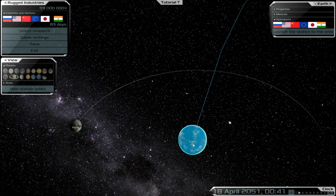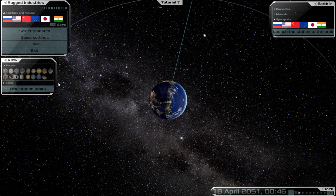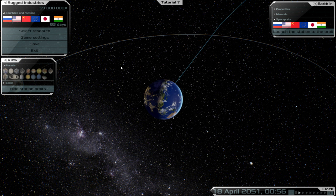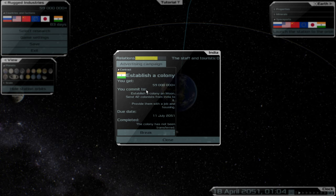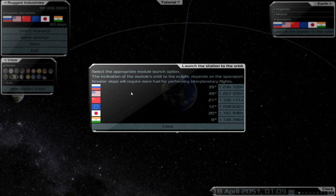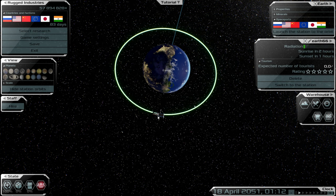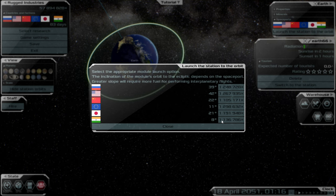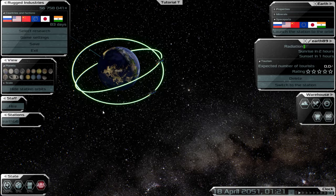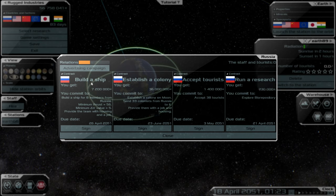The task for today is to hopefully get a few stations up into space and complete some missions to earn back some credits. My first station I want to build is going to be for research purposes, so that everything we do starts off our research cycle. By the time we start going to establish a colony — obviously this one's just a moon colony — we're going to be well on our way. So without further ado, let's launch a ship into orbit. It's quite expensive at the moment because we haven't done much research, but let's go for the cheapest one. There's our first station in orbit.